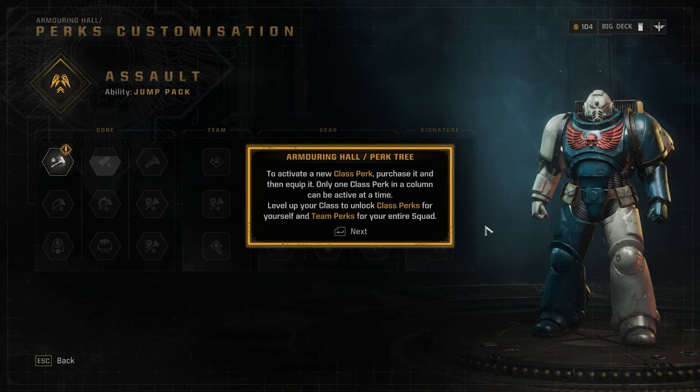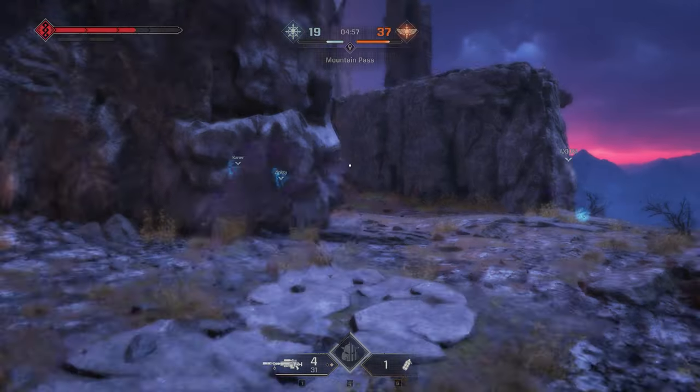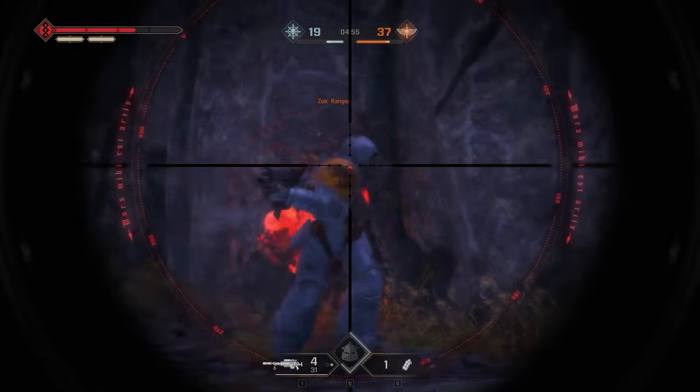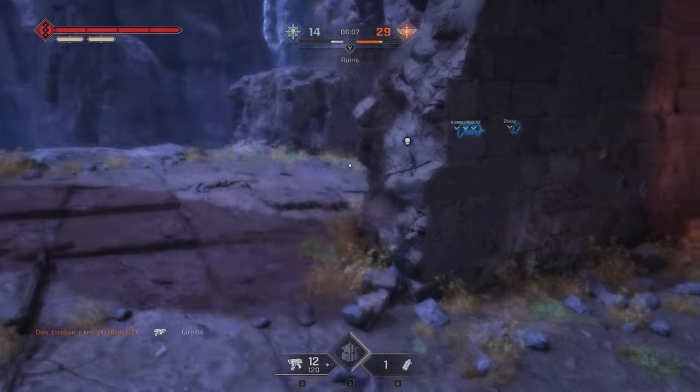You can also purchase passive skills for your class, armor heraldry colors, patterns, emblems and other cosmetics. I would advise you to consider saving these for upgrades first, and after you get all your upgrades, focus on your customizations.